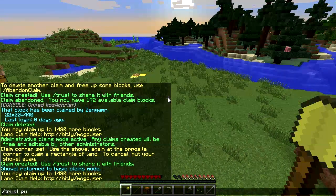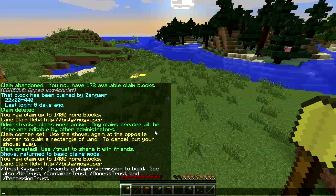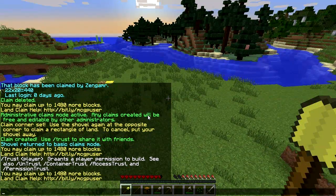After making an admin claim, you can do /trust public to allow the public to edit it. There's a whole list of trust options available — similar to what players have. After you're done with the admin claim, you can go back to normal claim mode by doing /basicclaims, or just go back to the shovel, and it'll return to basic claim mode.